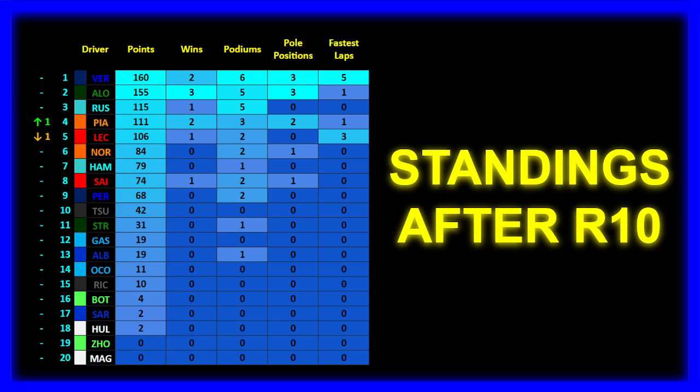Drivers' championship after round 10: Max on 160 points, two victories, six podiums, three poles, and five fastest laps. Alonso five points behind on 155 points, three victories, five podiums, three pole positions, and a fastest lap. George Russell remains P3 despite the non-points finish on 111 points, one victory, five podiums. Oscar Piastri in P4, also 111 points — two victories, three podiums, two poles, and a fastest lap. P5 Leclerc on 106 points, one victory, two podiums, three fastest laps. P6 Norris on 84 points, two podiums and a pole. P7 Hamilton 79 points. P8 Sainz 74 points. P9 Perez — still a 92-point gap after 10 races, despite this weekend.